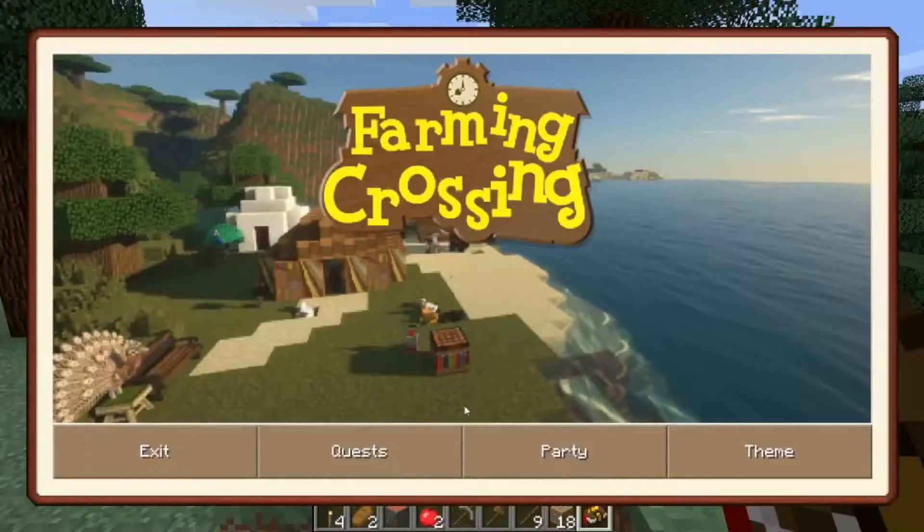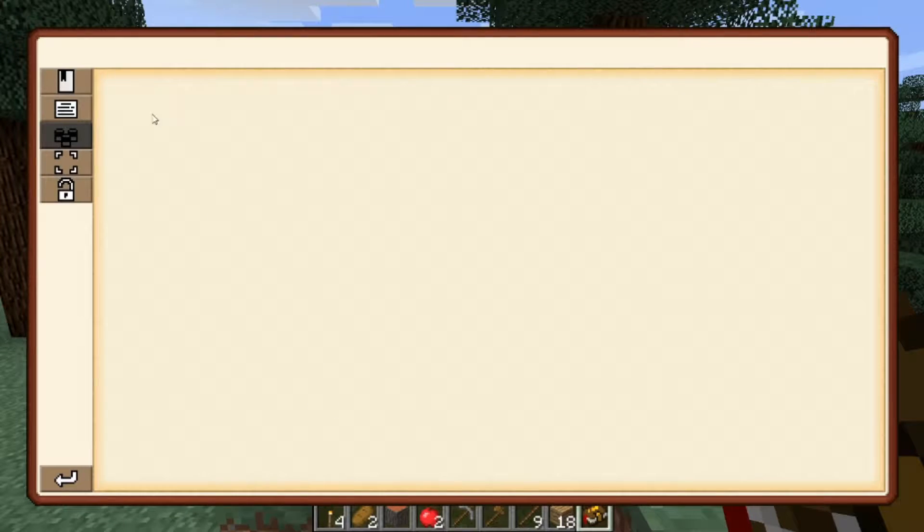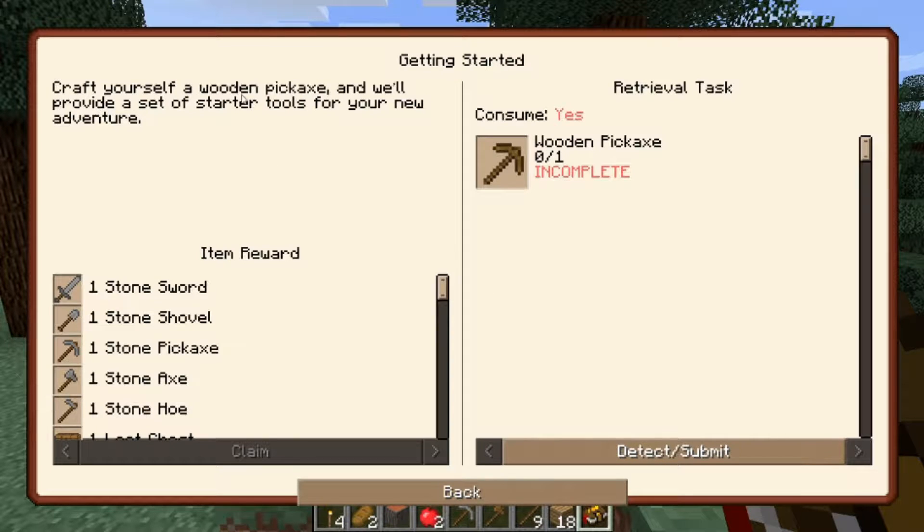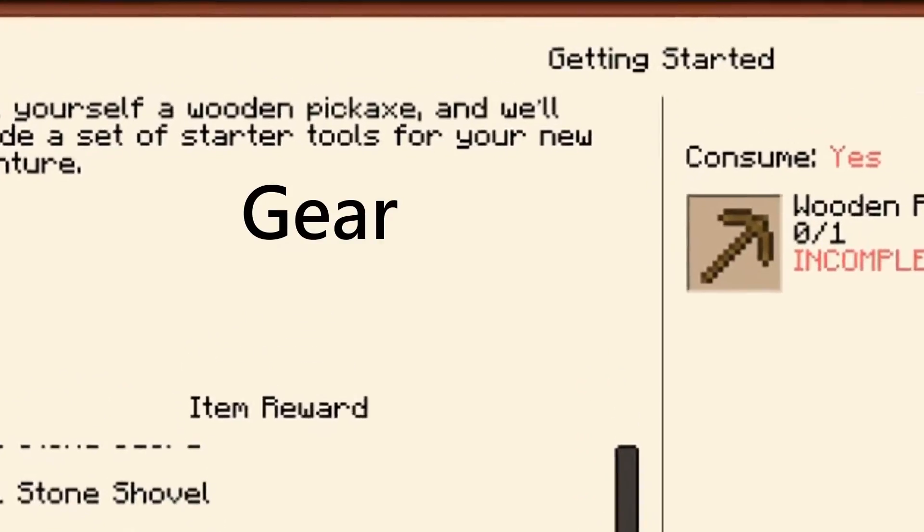Oh, we got a quest book. Let's see what we got, y'all. Plus line, welcome package. Getting started. Craft yourself a wooden pickaxe and we'll provide a set of starter gear for your new adventure.